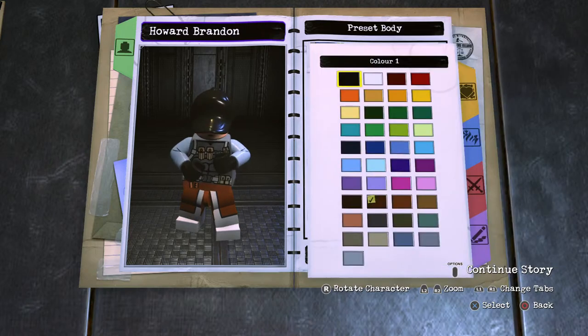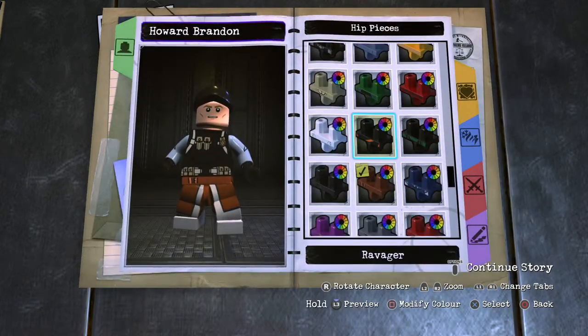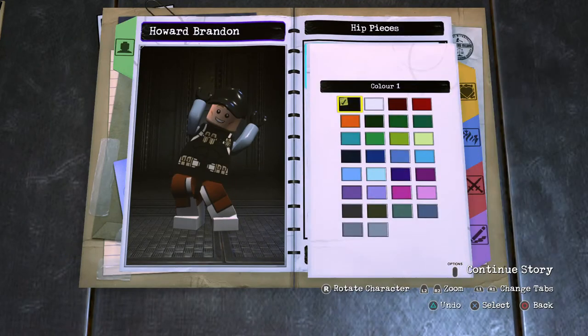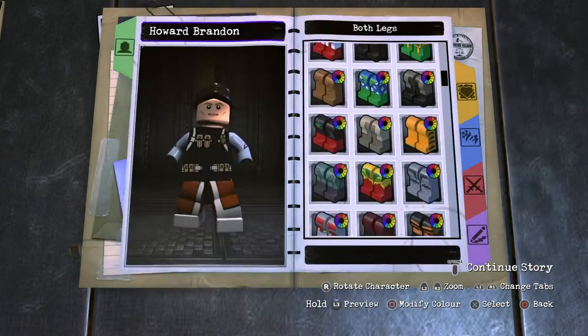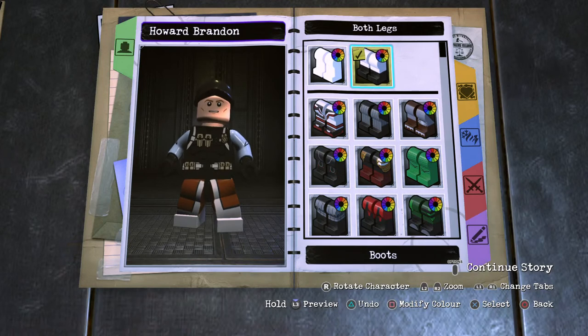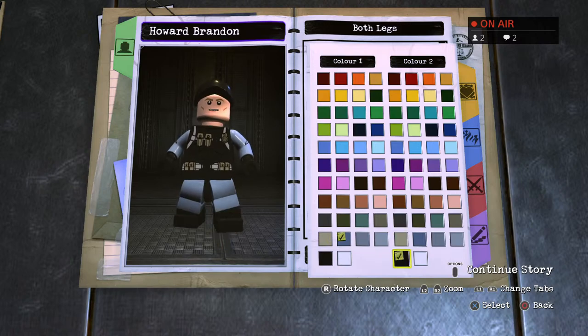The torso is that SWAT vest — use that. Black that up. The hip piece is black. And then the leg section is your boot legs. Top section is the grayish-blue color, lower section black for the boots.